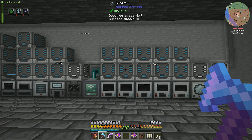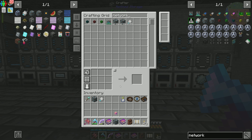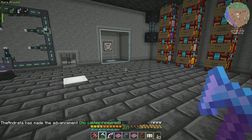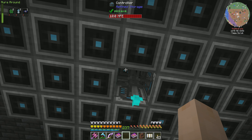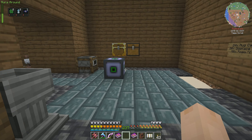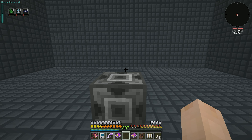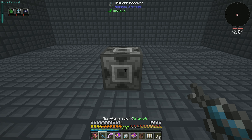I'll start working on migrating things into these compact machines. I'll probably make some more — we're going to set up one for Mekanism, one for Thermal, one for Industrial Foregoing, and have all their machines inside a compact machine. That way if we need to add anything additional we can just go into that compact machine and have access to all of that stuff. It's going to eliminate the need for this giant wall of stuff. We are going to set up network receivers and network transmitters in there. Currently we are using 21,000 RF per tick.